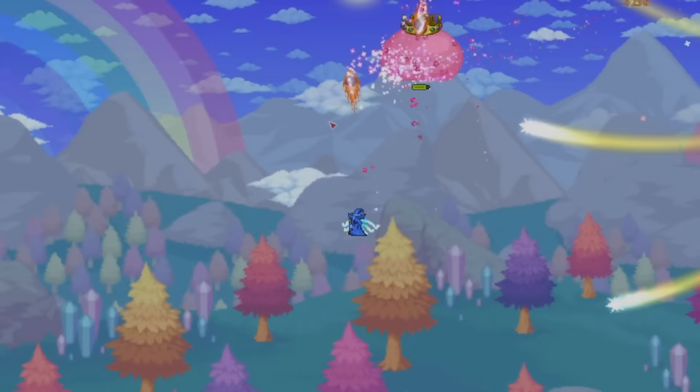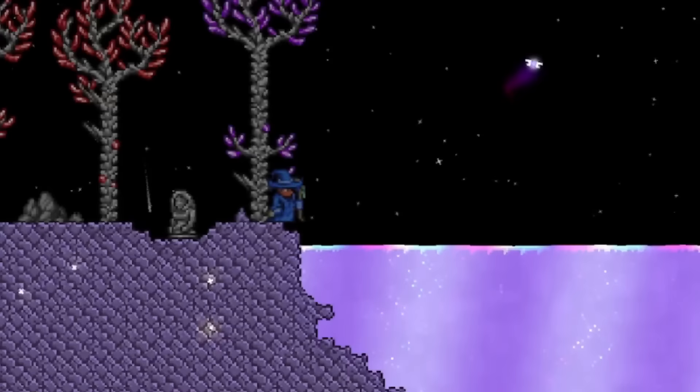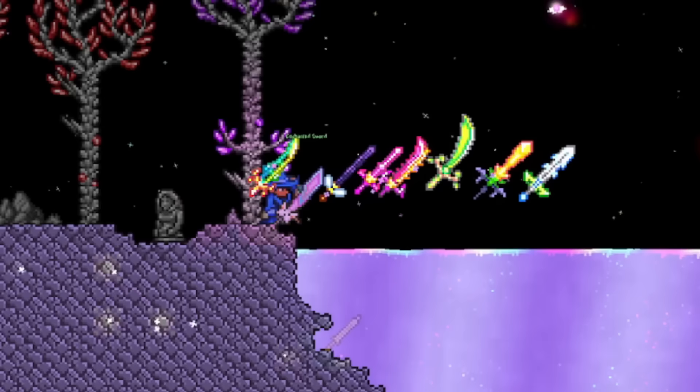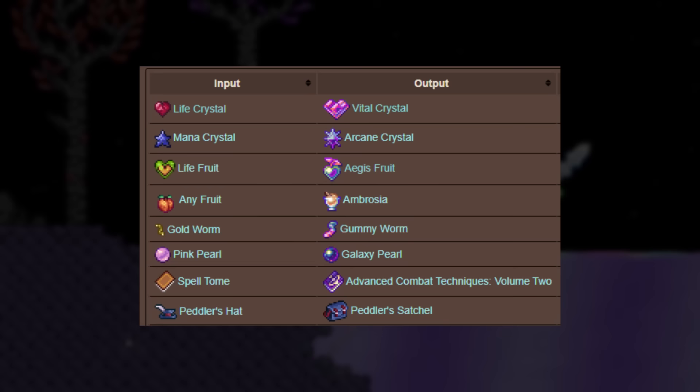Getting to the next tip now, we have Shimmer Transmutations. This is a new feature added in the last update, but it's actually one of the most useful things in the game. Shimmer can be found in the Aether biome, which is always under the ocean on the same side as your jungle, and will do one of two different things when you throw items into it. The first being where the item de-crafts itself, with the items needed to craft it popping back out. But this doesn't apply to every item, as some will have special changes. These are things like the various permanent upgrades, changing the type of ore you have, and a few other useful things.